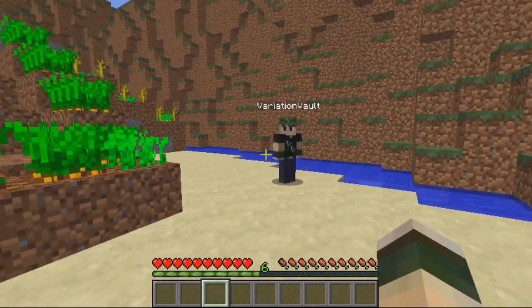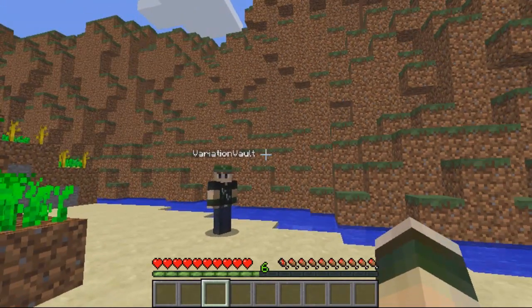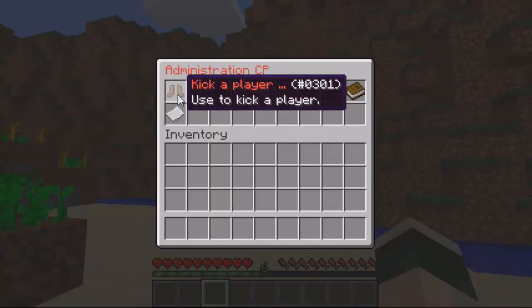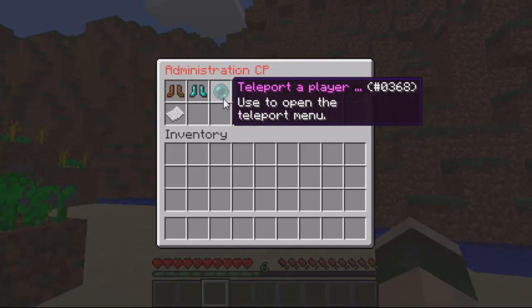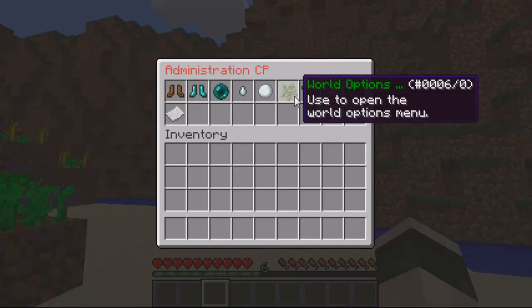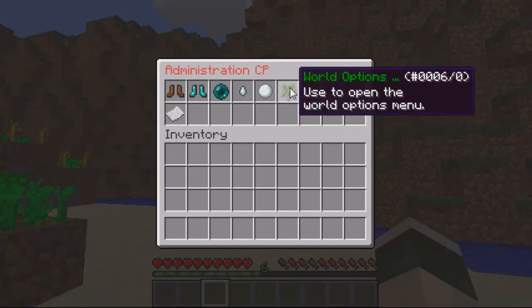I've logged my other account in — it's not op, so I can run all the commands on it. The command is just slash ap, and then it will come up with the GUI. From there you can kick players, ban players, teleport to or from a player, mute a player, freeze a player, and change world options such as the time of day and the weather.